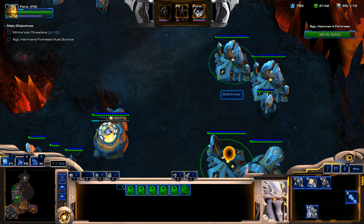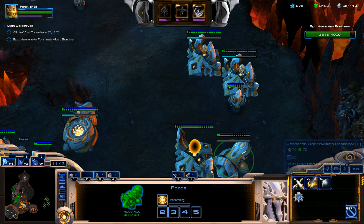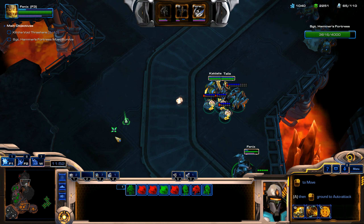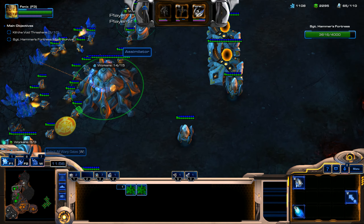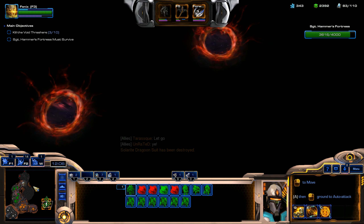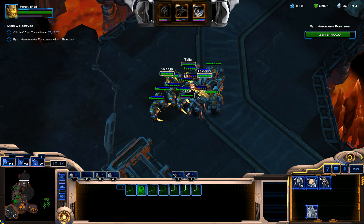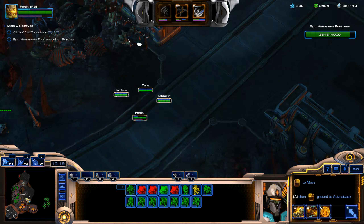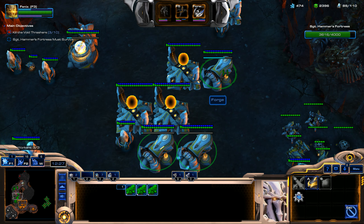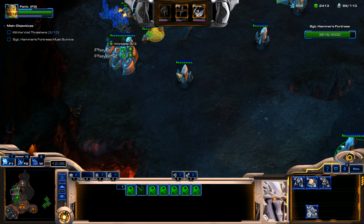We'll put these guys in a hotkey and get Observation Protocol, which allows our Cybros Arbiter suit for Phoenix to actually be able to spot and detect cloaked units. We really need to mass up here — once we push up into this area, we've got to have a lot of units, and there's going to be an enemy wave coming in a second. We're going to get Attack level 1, Shields level 1, and Armor level 1. I want to make sure we have everything set up before we really move out.